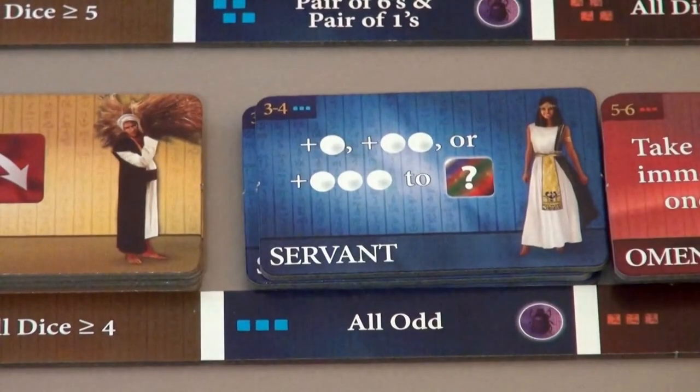This one says that any die that we've locked, we can then add these amount of pips. So a one can be a two, a three, or a four. Very, very strong. Awesome.